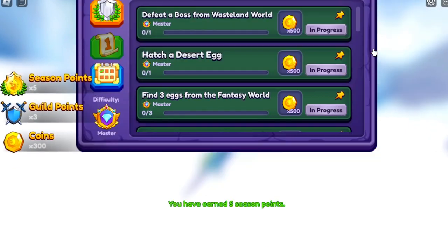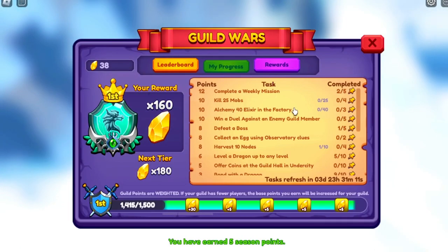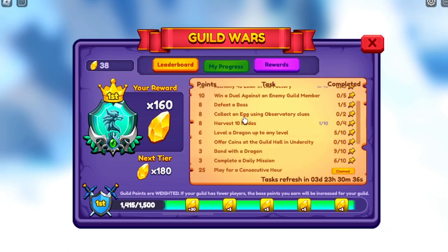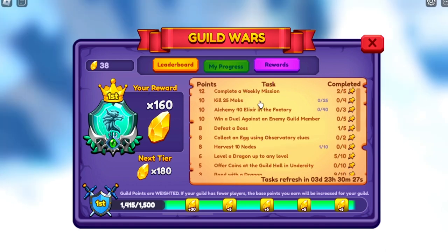See how easily missions stack? Missions do not need to be done one at a time - so many get done just by doing another one. I still have to do all the mobs. For the Alchemy 40 Elixir, I do that on my main by going up to a higher world, farming mobs, and then using the meat, bacon, and ashes in the Alchemy Station.